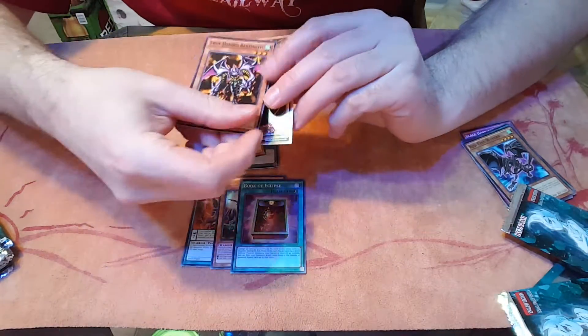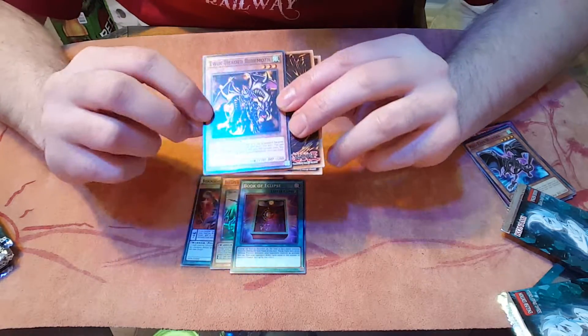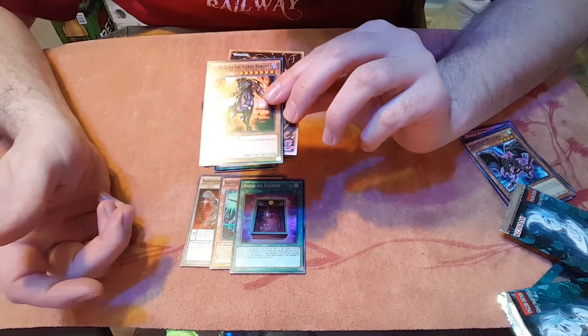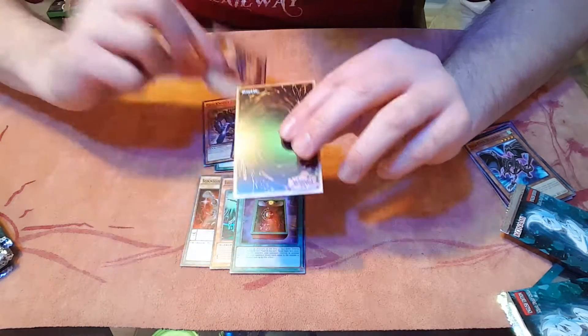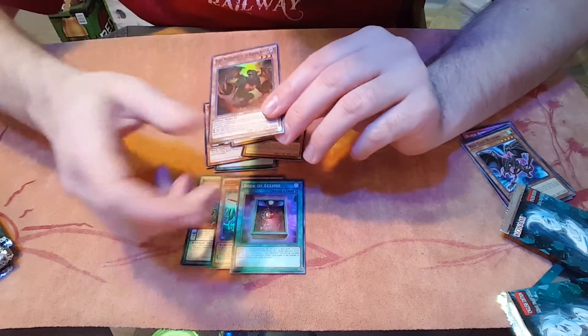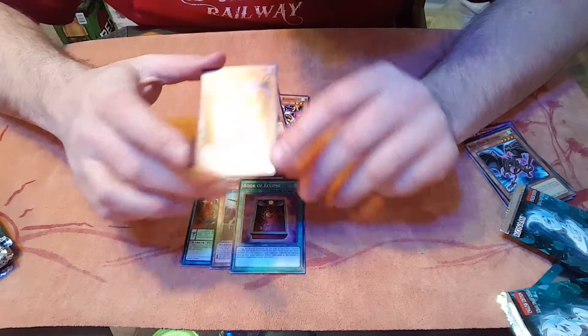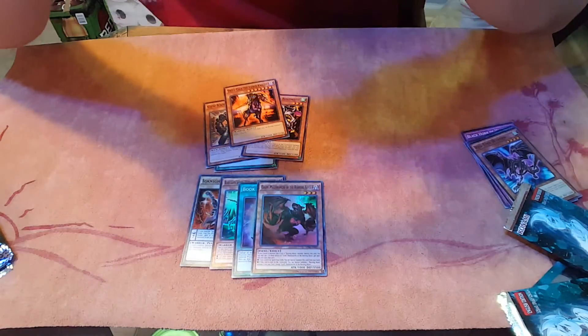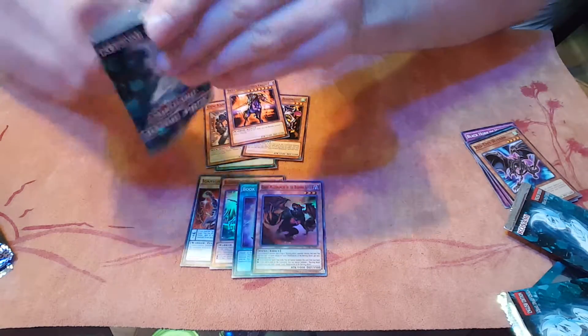That's the next pack. We got a Twin-Headed Behemoth, a Swift Gaia the First Knight, and Hollow is a Graf — Super Red Graf. That's always good for Burning Abyss, which I might use in my deck.